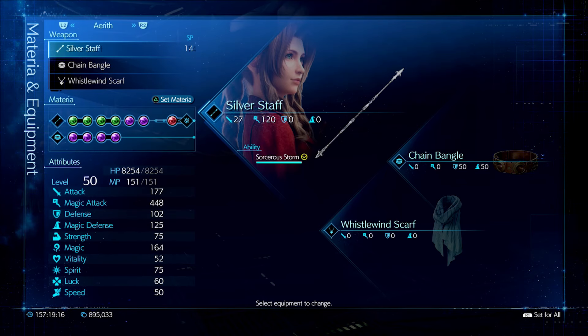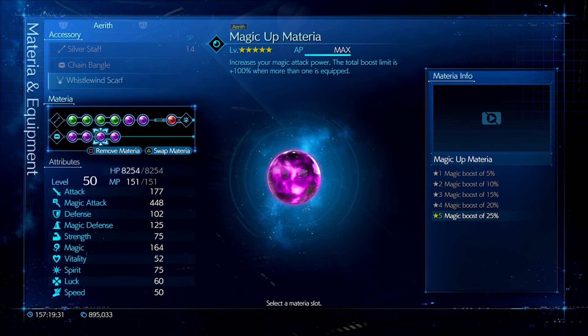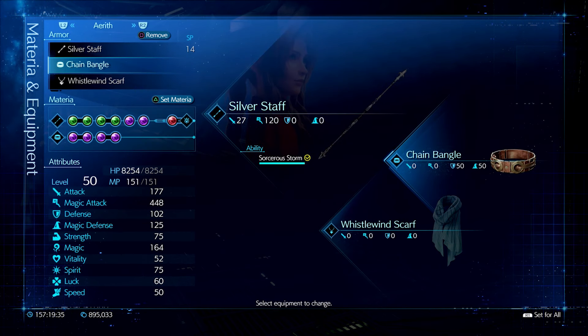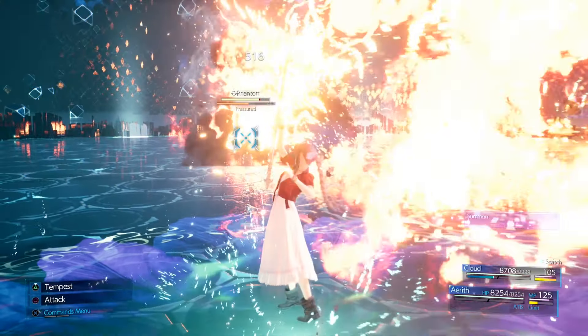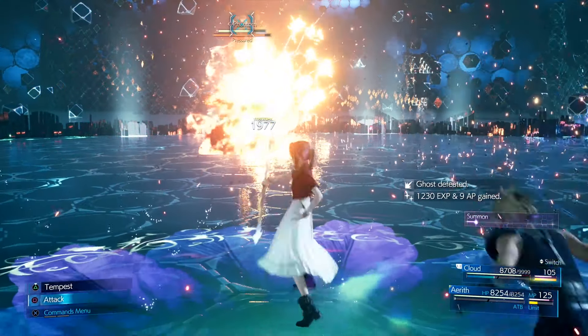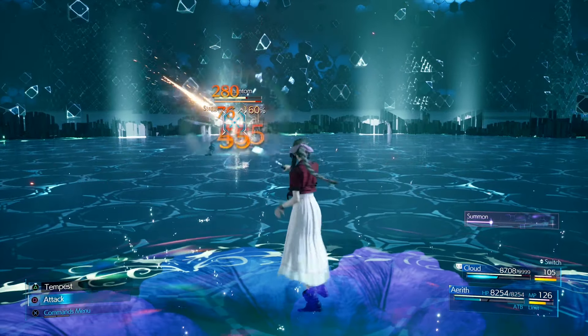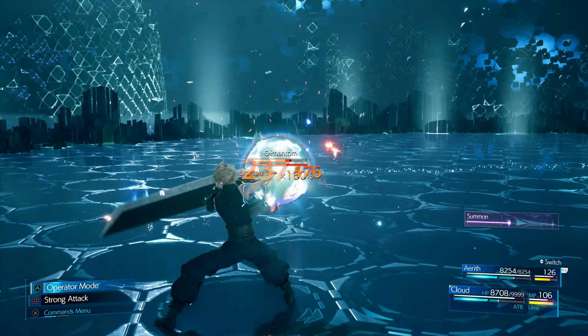Aerith is going to use the Chain Bangle with the Silver Staff and the Whistlewind Scarf. The Chain Bangle is because Aerith needs a lot more materia slots to shine — she needs materia that deals with basic resources like mana as well as HP. I'm also using the Whistlewind Scarf so she can always start casting in battles and put pressure on the enemy right away.